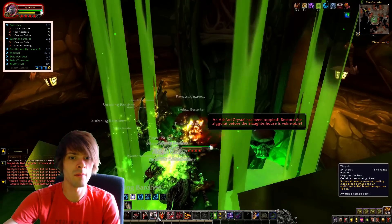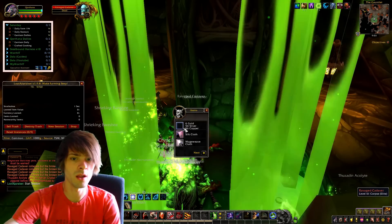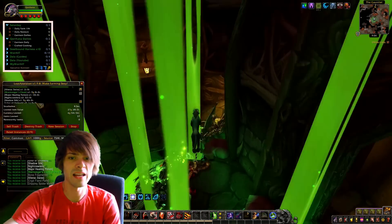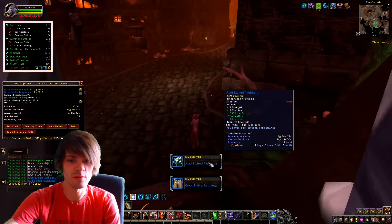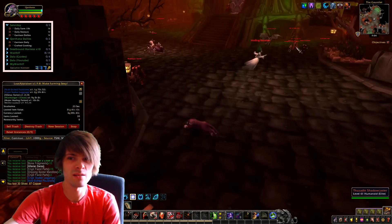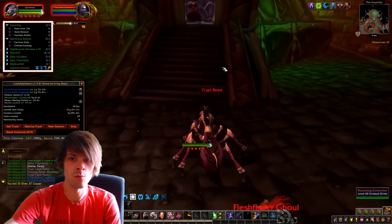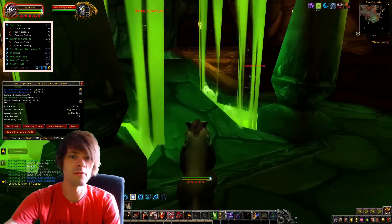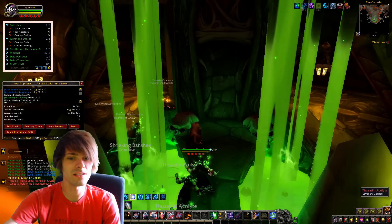All you do is run into the ziggurat and use your AoE — wait till all the mobs come around, kill them, then loot. I'll pull up Loot Appraiser for the full run. My auto-loot was being a bit funny. We haven't got an awful lot of gold on that first pull — remember Strathholme is mainly for the high-ticket items; anything else is just a bonus.